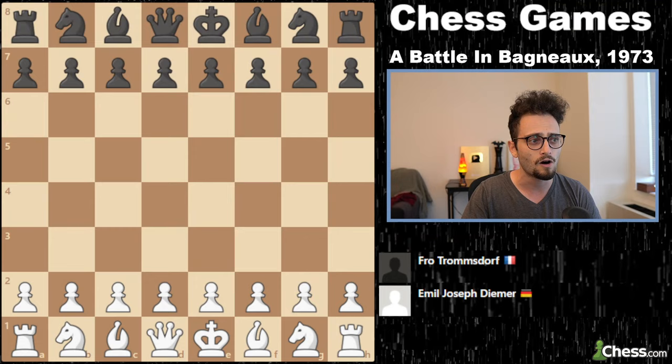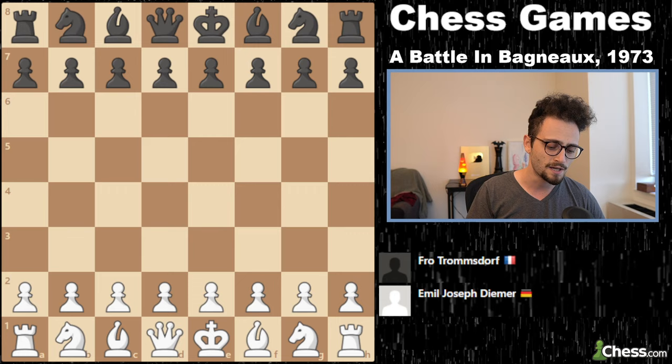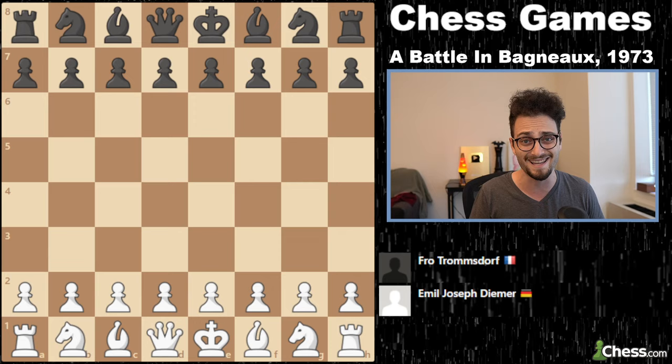Today's game is set in Banyuls in 1973 in France, and the players involved are Emile Joseph Diemer and Frau Tromsdorff. Diemer was a very strong player, a very crazy guy in history. Doctors told him to stop playing chess because he kind of went a little nuts. He was also a Nazi sympathizer and the chess editor for the Third Reich. His name is also in the Blackmar-Diemer Gambit — but that stuff I don't like very much. What I do like is this game, featuring an absolutely insane fight and one of the most insane moves I've ever seen in my life.